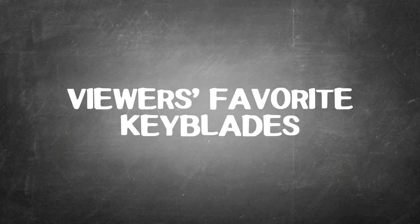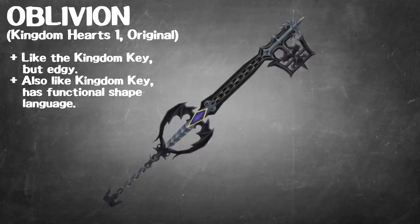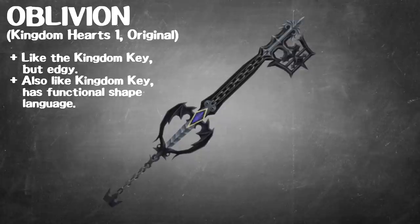Unsurprisingly, with the most votes as the popular Keyblade, we're looking at the Oblivion from Kingdom Hearts 1. This is actually one of the Keyblades I don't mind. Shape-wise, it has a lot of similarities to the Kingdom Key — it's got some edge to it. I'm not really a fan of overly edgy weapons, but the fact that it maintains the same kind of shape symmetry as the Kingdom Key means visually I think this is a good Keyblade. It's got a nice straight shaft, the head is ornamented but still gives you the idea of a key head, and the ring is not too ornamented — it's a very readable, very noticeable weapon. I actually like it a lot. This is probably my favorite Keyblade that's not the Kingdom Key.